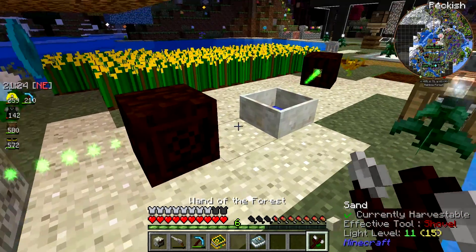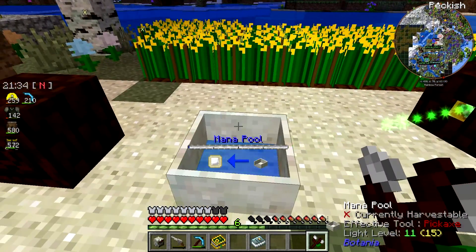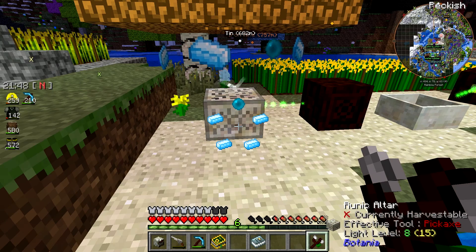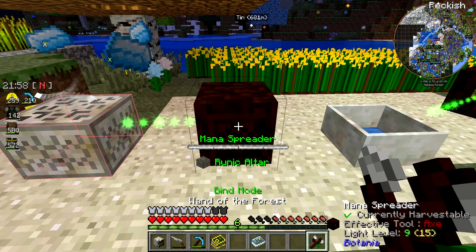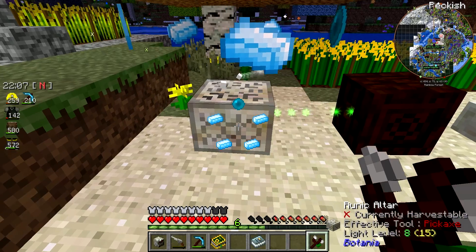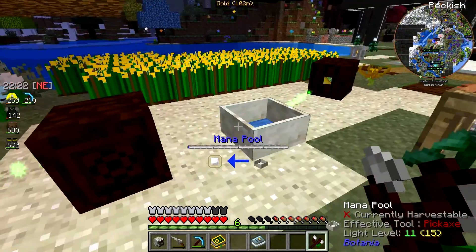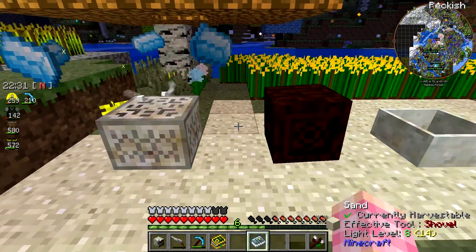Do you know which way the copper was in this mine — right or left, up or down? Okay so the mana spreader is hooked up — it can pull mana from the mana pool and put it into the runic altar. Torches burning out is certainly quite annoying. The question is, is it actually doing it? Magical trees is still greyed out, that's weird. Come on runic altar. Do I just need more mana? I thought I had to whack the runic altar with the wand of the forest to get it to start sucking in mana.